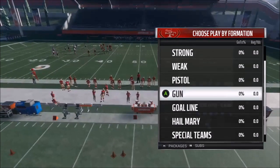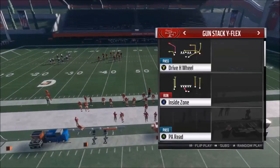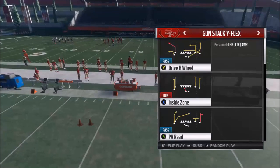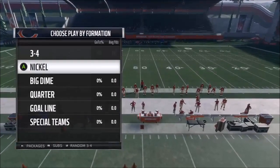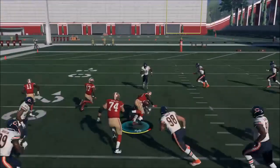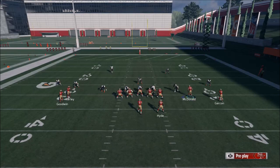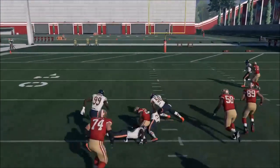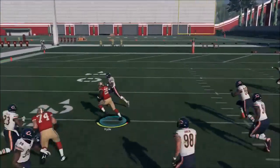Now I'm going to show you a run play to complete the trifecta — a screen, a pass play, and a run play, all so different and unique. This formation has two really good run plays: an inside zone and a halfback quick base. I'll give you a couple of tips on how to run the ball effectively this year. I find that the more you move the running back side to side the more elusive he is. As far as the inside zone, you're reading what's in front of you — it works best between the left tackle and the left guard. I moved the tight end in there and it helps get the tight end's block to the middle linebacker level a little bit quicker.